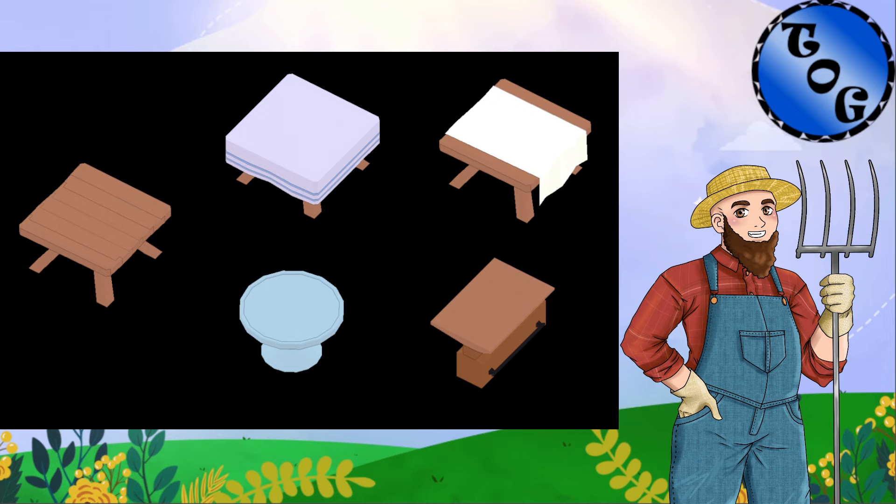Let's take a quick break and talk about the different table types. The table on your left is your basic dining table — it seats four, combines with other like tables, and has no benefits or reductions. Your basic table.